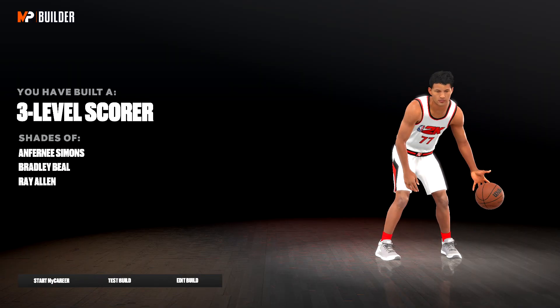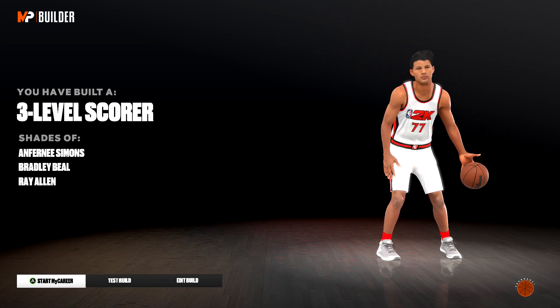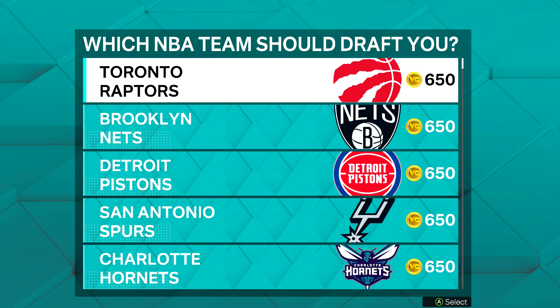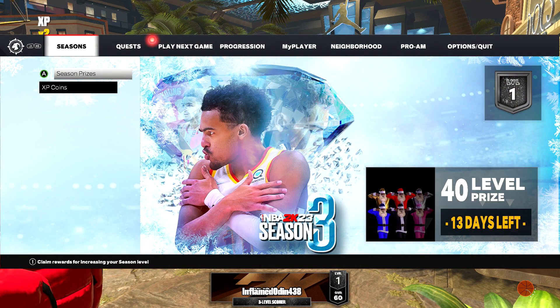Start up My Career and you want to make sure you skip through the intro if the game lets you. If you are doing this on a second character, just pick whatever you want for your college and your team. Once you actually get into the game you should get to the My Neighborhood.